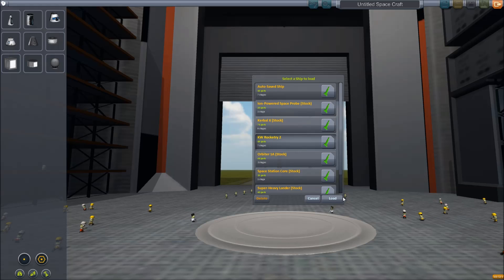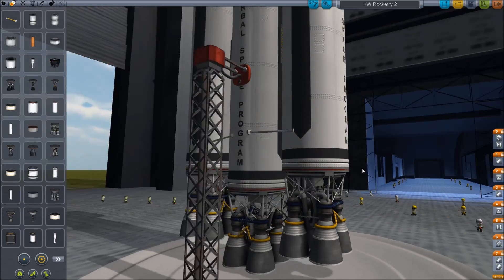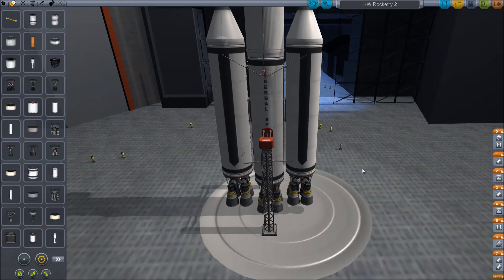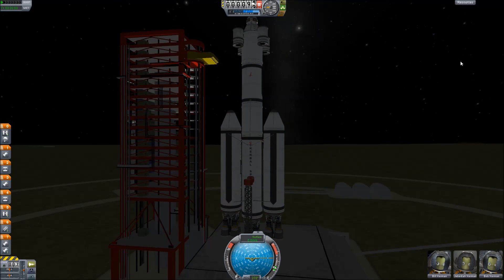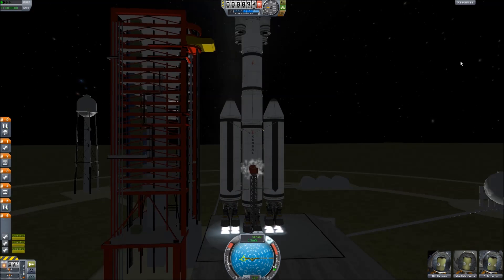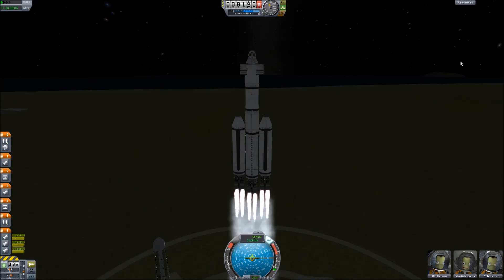We're going to get started with our first rocket here, and this is going to be KW Rocketry's line of 2.5 meter launch stages. Basically they're designed to be just that — just to get your rocket off the ground and into low Kerbin orbit. The publishers for KW Rocketry are Winston and Kick-Ass Kyle. Winston did the actual models and the textures were done by Kick-Ass Kyle. These are basically designed to be launch vehicles.